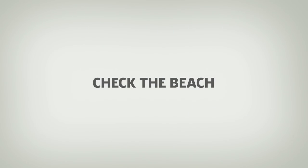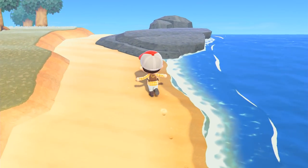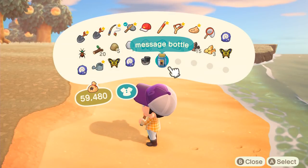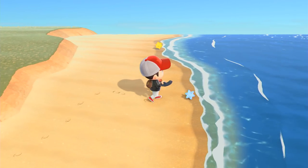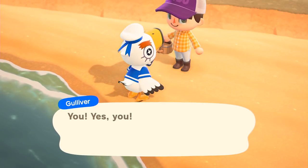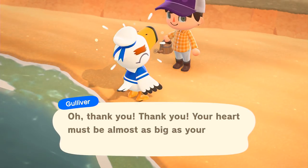Check the beach. Quite a few things can wash up on your shores each day. You'll find seashells throughout the day that you can sell or use in some DIY recipes. You might also find a message in a bottle, and since every bottle comes with a DIY recipe, it's in your best interest to comb the beach every day. Occasionally, more than just shells or bottles will wash up. If you spot Gulliver on the shore, keep talking to him until he wakes up. Once he's up, he'll ask you to find his communicator. If you manage to find all five pieces, he will mail you a gift the next day.